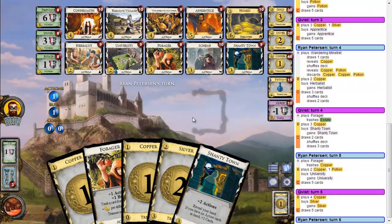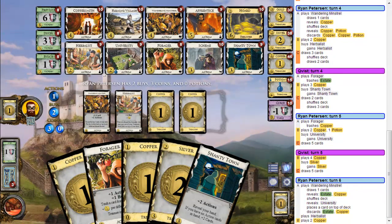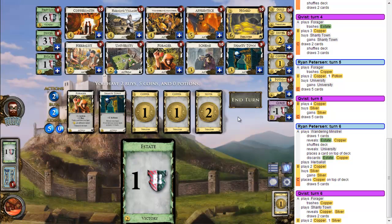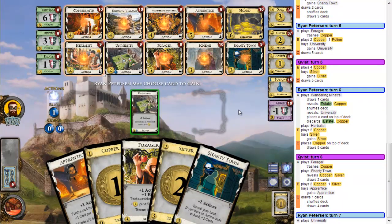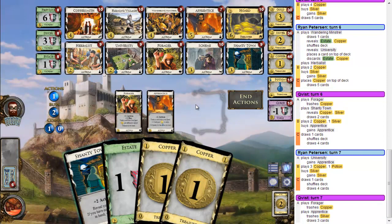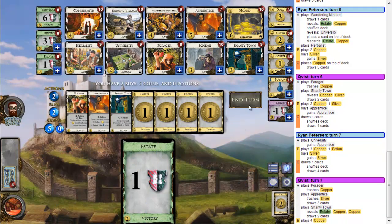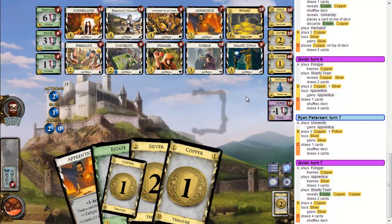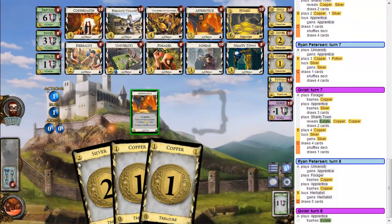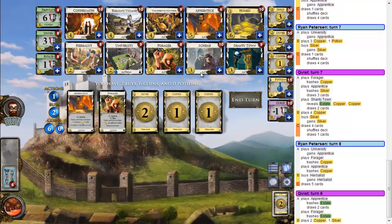I think Silver. And I really want to get a Horde as soon as possible, hopefully this turn. With five I think I get another Apprentice. Forager this, and Apprentice to Silver I guess. And another time five — rebuy the Silver.